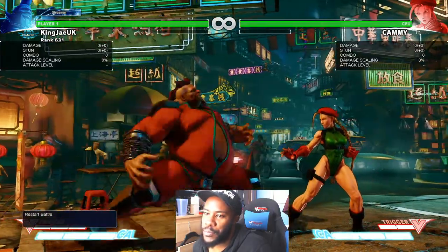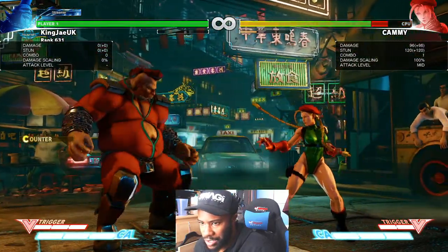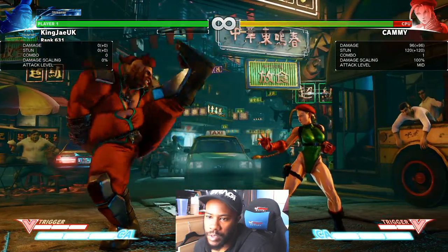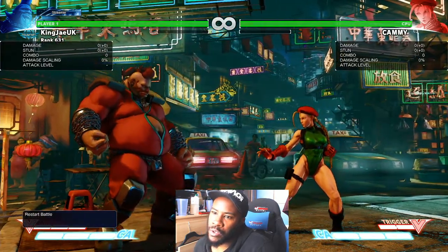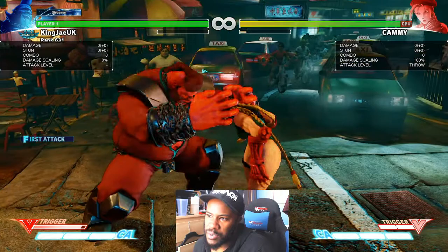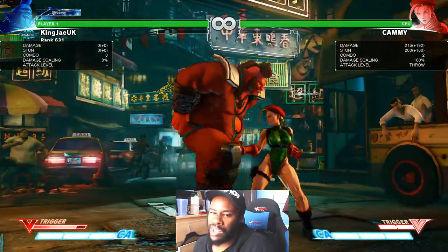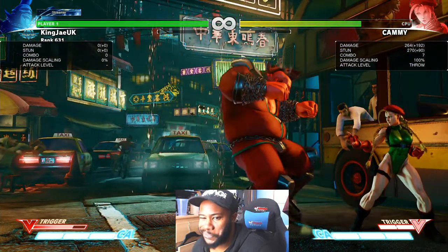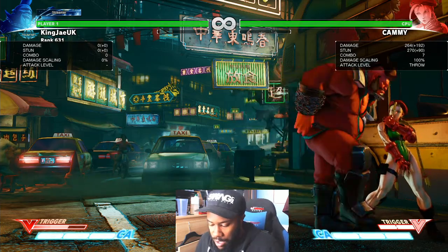I would usually do this to trick people. It looks wild but the reason I do this part here is because it'll stop people from wanting to jump. Now the command grab — that's the light punch one. Imagine if you did EX. This is throw-escapable by the way, between one and six frames.